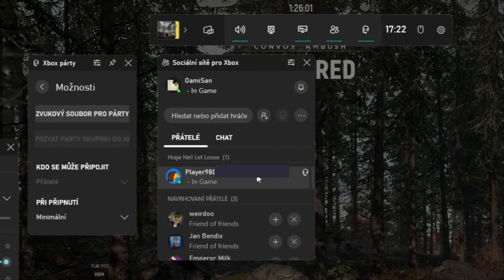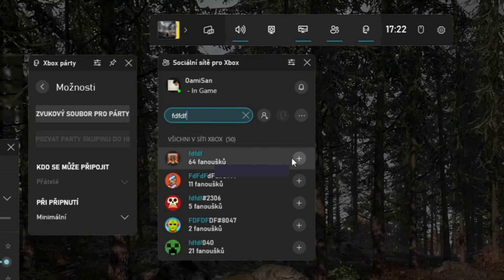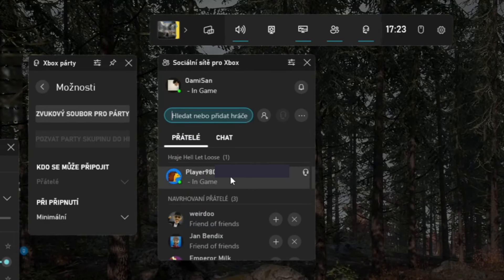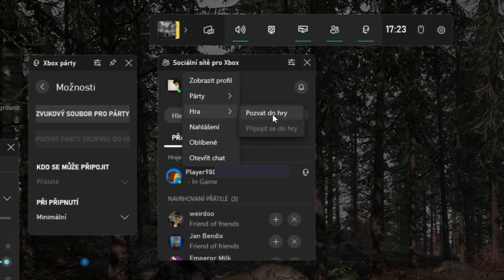If you don't see your friend there, it means you're not friends yet, so you can click this button, find your friend, and just add them. But since we're connected already, if you right-click on your friend you're going to see the third option from the top — it's called Game — and you can invite them to your game.